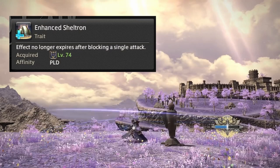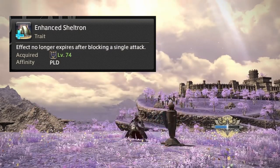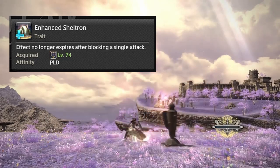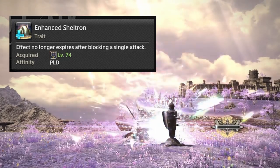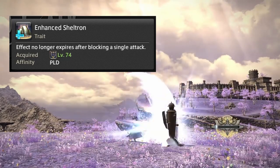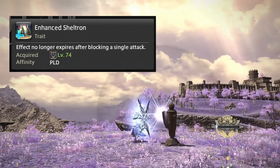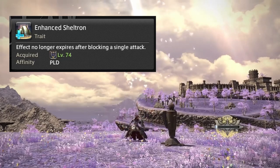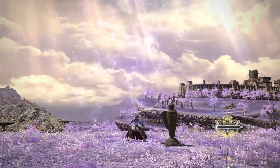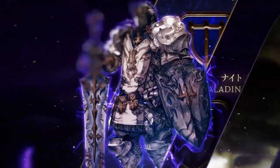Sheltron got a very nice buff. It still has a recast time and costs 50 gauge, and its duration is six seconds. However, it received a trait which allows it to block all incoming attacks for the full duration of Sheltron — instead of blocking just one attack over six seconds, it will now block every attack over those six seconds, which is very, very strong.